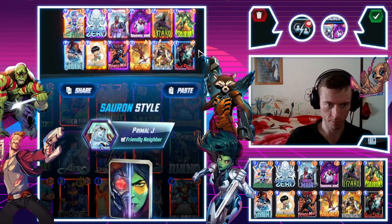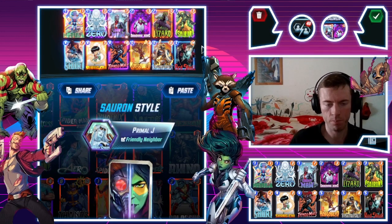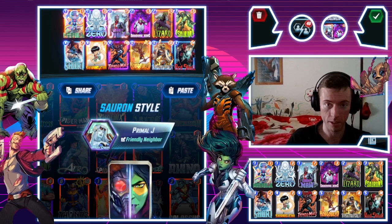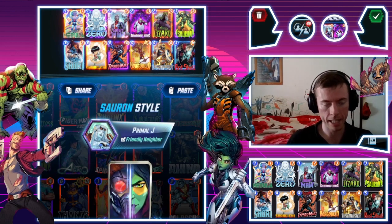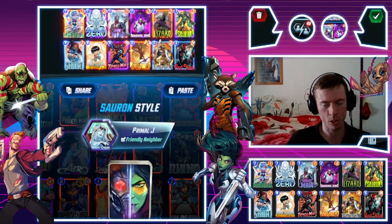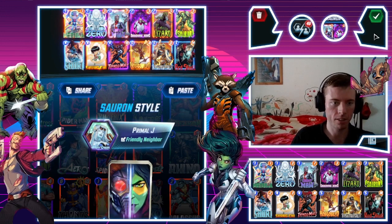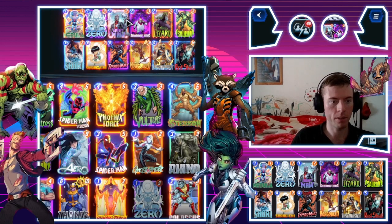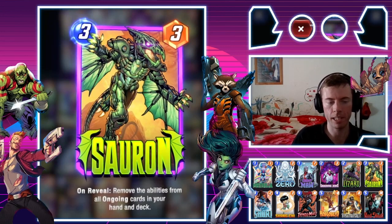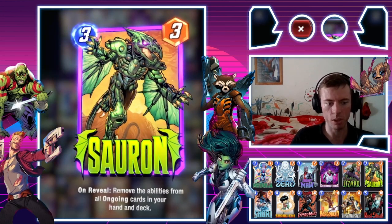I'm doing the classic Red Skull, Taskmaster, Shiri deck. I've never personally tried it too much, so I thought I'd try it a bit today. Just a heads up — I've tried three attempts with the Ronin deck on Gold and a Loki deck on Infinity, didn't win any. Came down to the wire on two Ronin matches. So today instead we're going to do a Red Skull Sauron deck with my Brilliant Variant 3099 Sauron — the mechanical version.